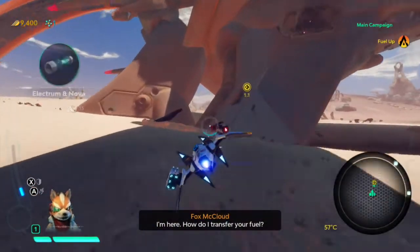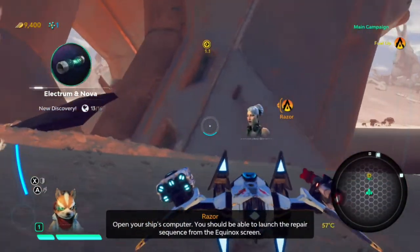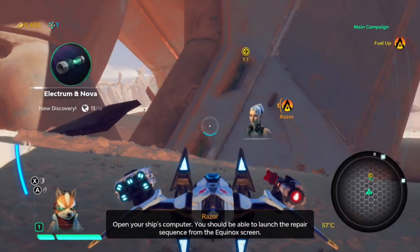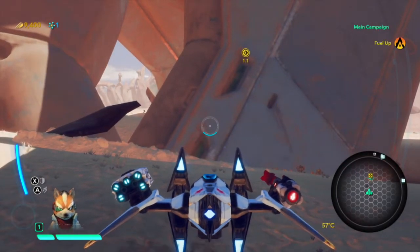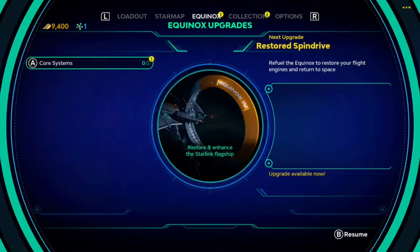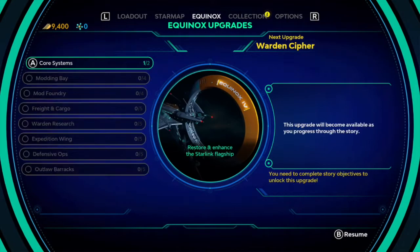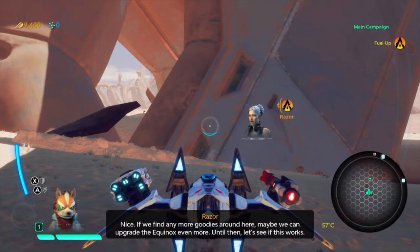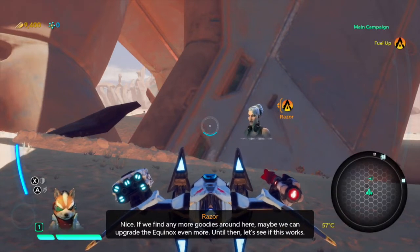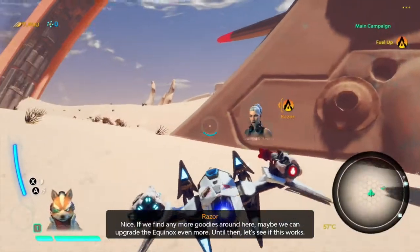Opening the ship's computer's Equinox screen, you can launch the repair sequence. Under Equinox Upgrades, upgrading the core system restores the Spin Drive. With the spin drive restored, if we find more goodies around the planet we can upgrade the Equinox even more. Let's see if this works.